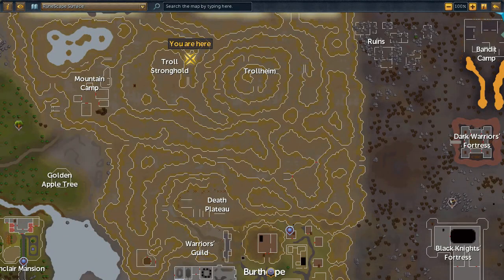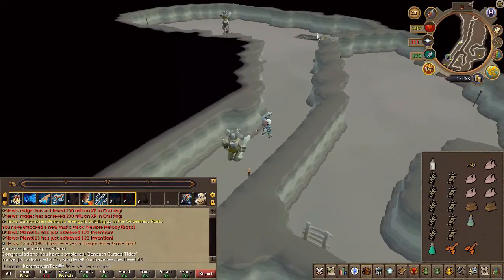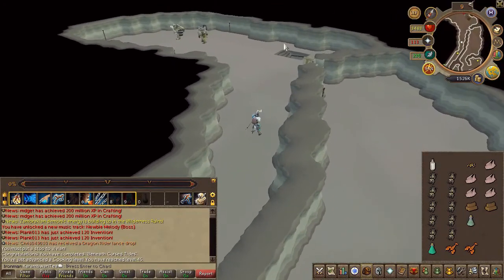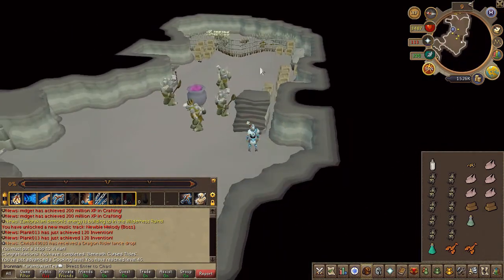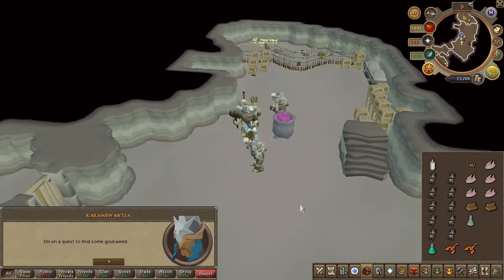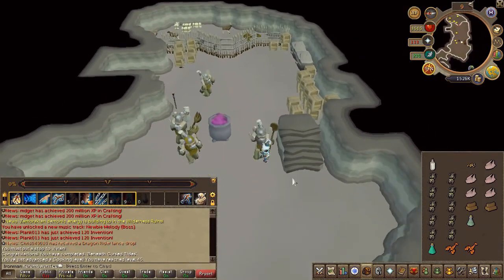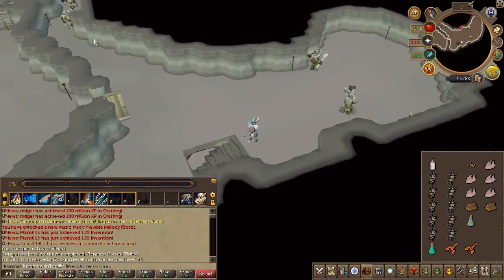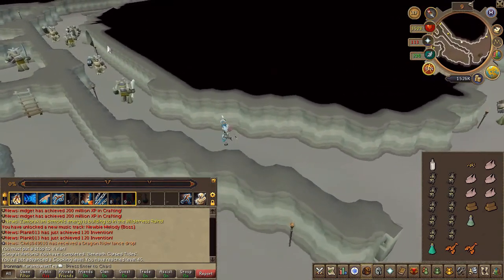You will now need to make your way to the Troll Stronghold — don't forget to use the western side. Once in, head to the middle floor and head south. Climb down the stairs and speak to Burnt Meat. Once the conversation is over, climb up the stairs again and exit the Stronghold. About the center of this floor you will find a cave — go ahead and exit.